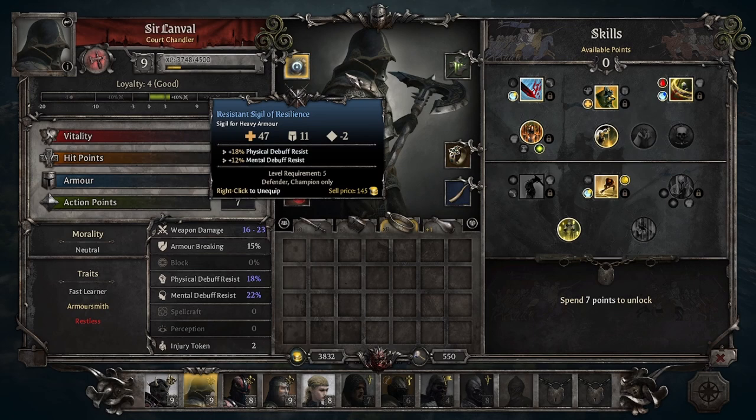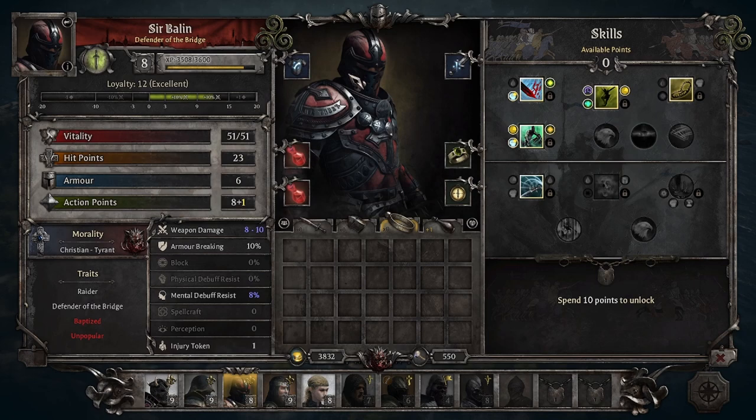Lanvil is just some pretty basic level 5 gear all around. Nothing crazy here. I bumped him up from a minus 1 AP penalty armor to a minus 2, so he's a bit tankier.